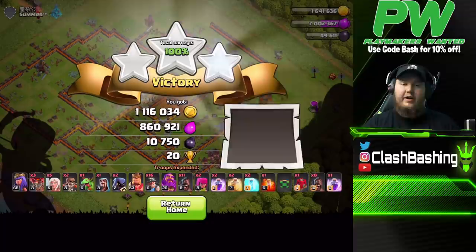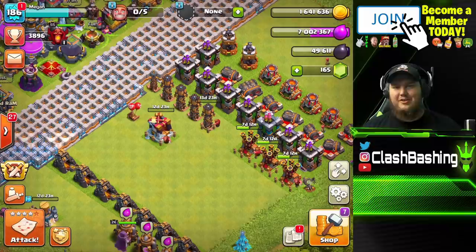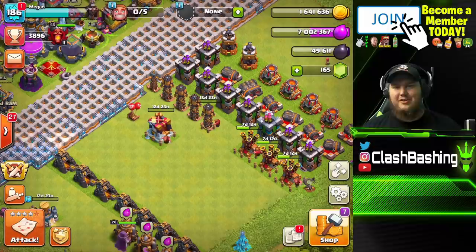Hopefully you guys learned a little bit about hybrid. It's really all about creating that alleyway for your troops to work through — get those Miners and Hogs in that alleyway and you'll be able to wreck through the base. A pretty nice little session getting those Headhunters unlocked today. Hopefully you enjoyed the video — don't forget to subscribe, leave a like, and keep on Clash Bashing!